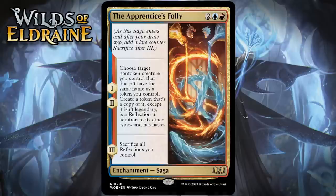Next up, it's Apprentice's Folly, which for two generic, a blue, and a red, is a rare enchantment saga. Like with all sagas, when this enters the battlefield, it does so with a lore counter and you get the chapter one effect. Then after your next two draw steps, you get the chapter two and then the chapter three effect.